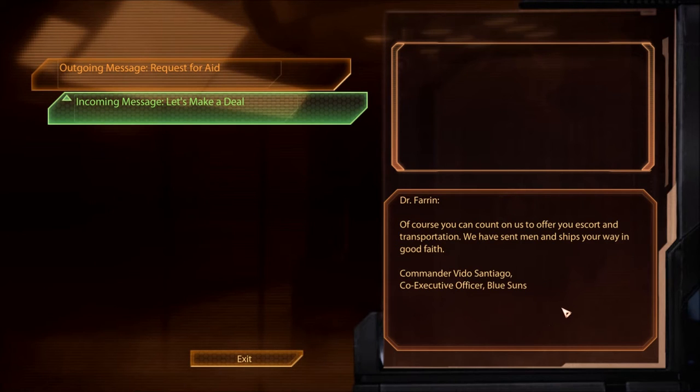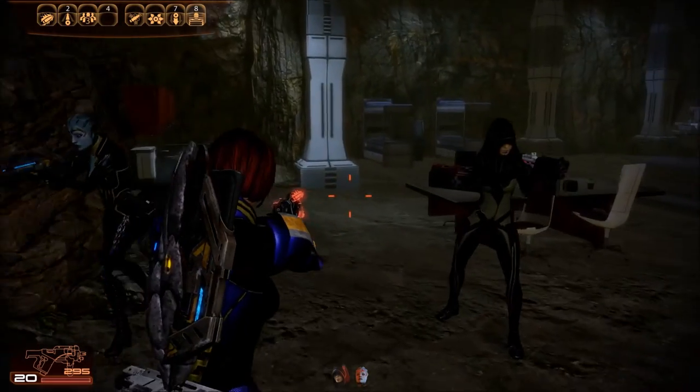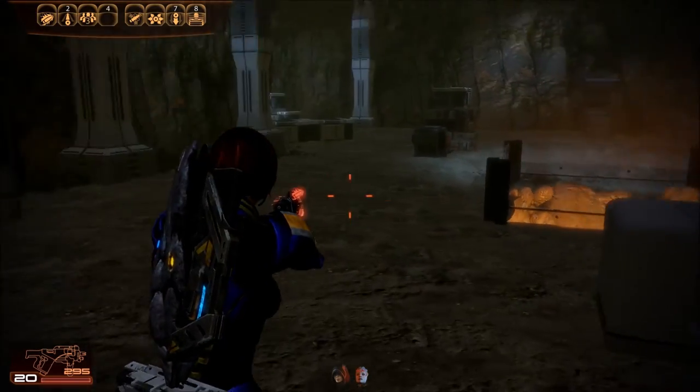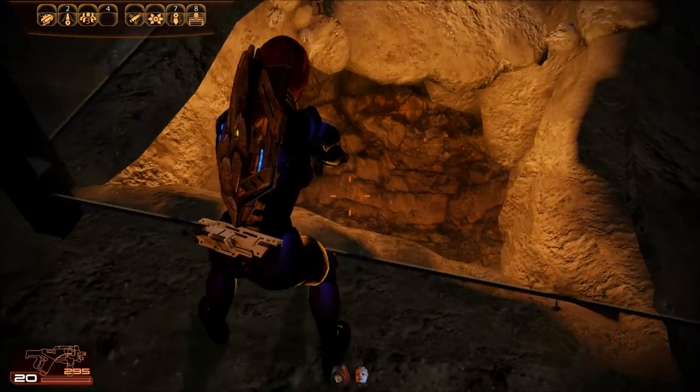Let's make a deal. 'Dr. Farron, of course you can count on us to offer you escort and transportation. We have sent men and ships your way in good faith.' Commander Vito Santiago, Co-Executive Officer, Blue Suns. Oh, is he the same one who... we tried to help Zaid? Zaid's old partner? I don't remember.